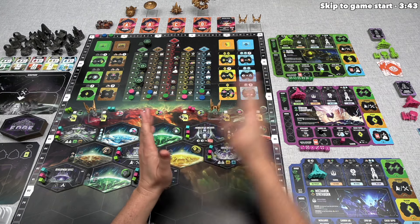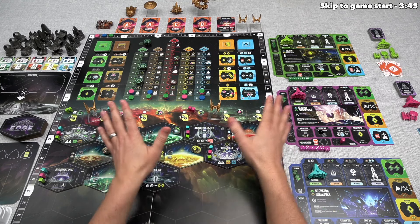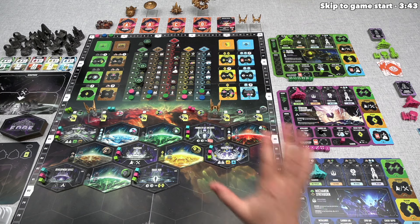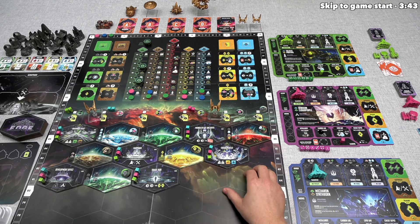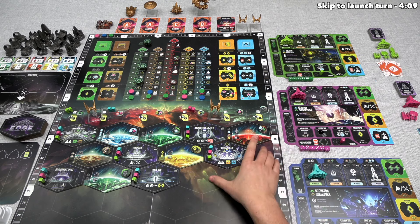We keep playing until a certain number of victory points have been met, then everyone takes one more turn, and we do final scoring where we get points for a wide variety of things. The player with the most victory points wins. I've obviously gone quickly over many things — there are many aspects I haven't touched on yet — but I'll explain how all of this works while we are actually playing. On that note, it's time to begin the game.